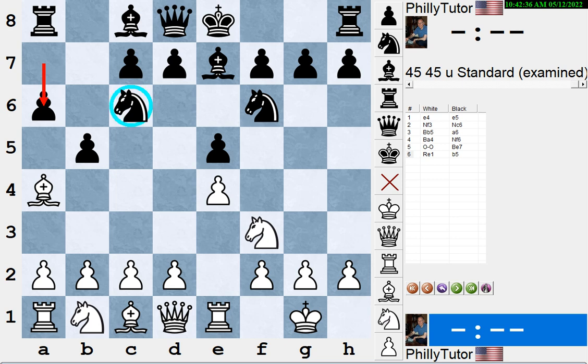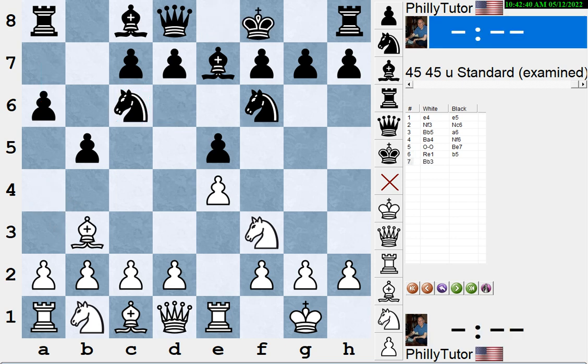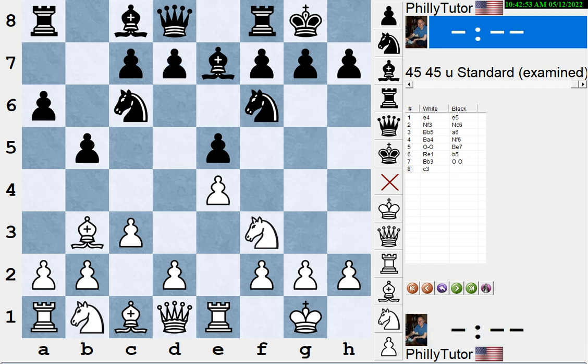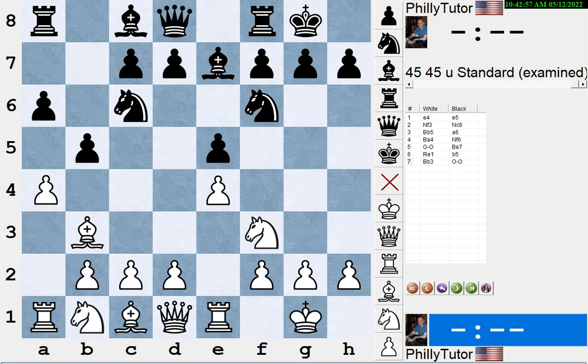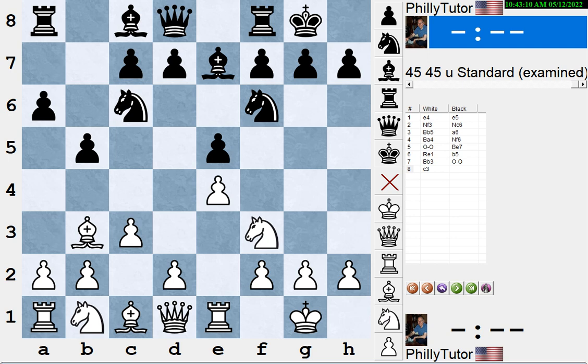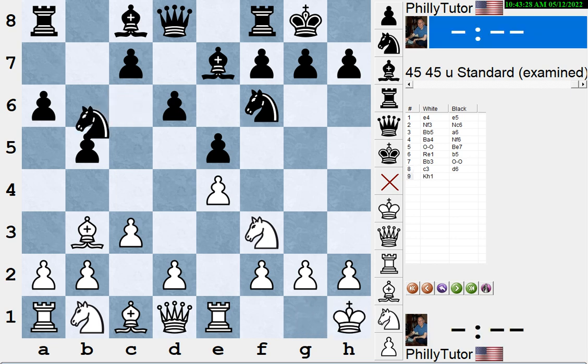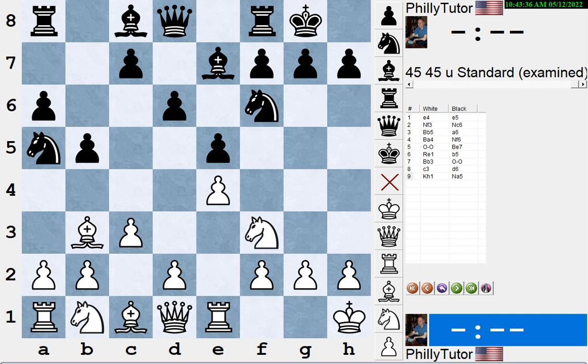After bishop b3, black usually castles these days, and white could play c3. Black could then play either the closed Ruy Lopez or the Marshall attack, which is considered fairly equal with computer analysis. White could also try anti-Marshall moves like a4, d3, or h3. If white plays c3 and black plays d6 going into the main line of the closed Ruy Lopez, the idea of c3 is to play d4 so that when he takes you can recapture with a pawn, and once he plays d6, white wants to tuck the bishop back and get what's called the 'Lopez bishop' pointing toward the kingside.